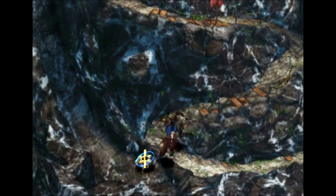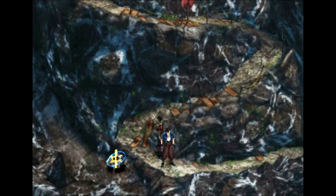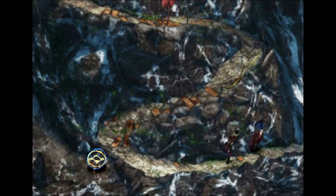Welcome back, this is Baller Scuba with more Let's Play Final Fantasy 8. I'm joined as always by my past squad of Laguna and Kiros. When we left off I got a little bit of cold feet trying to fight a Ruby Dragon, especially since Kiros wasn't equipped. He is now equipped — I spread out the Guardian Forces equally. It doesn't really matter, we won't be keeping this setup for long. Let's head over to the right because we have ourselves a Ruby Dragon to fight.